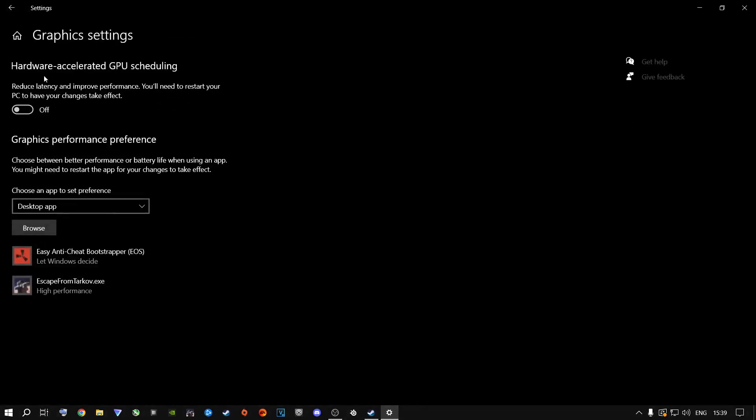From here, go to Graphic Settings. Where it says Hardware Accelerated GPU Scheduling, I highly recommend you go ahead and turn this off. If you have this turned on and you turn it off, it's going to ask you to restart your machine. Don't worry — you can restart your machine after watching this entire video, because you're going to need to restart it anyway once you're done with everything I'm about to show you.